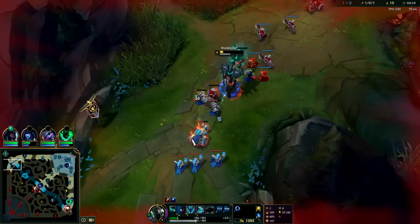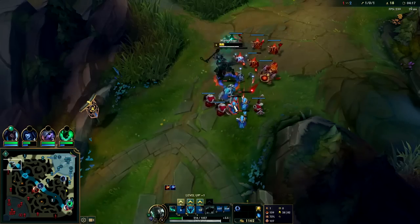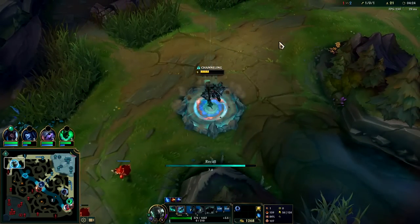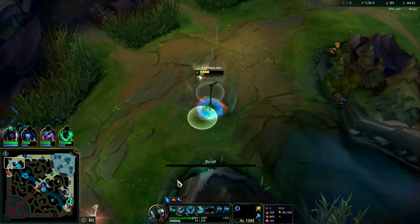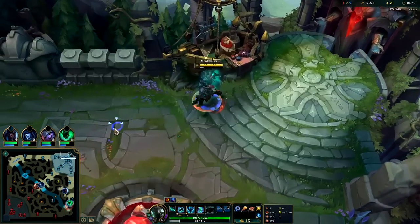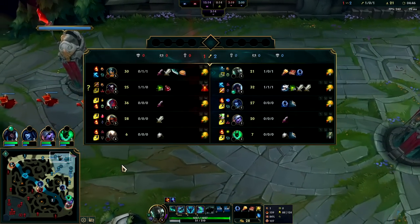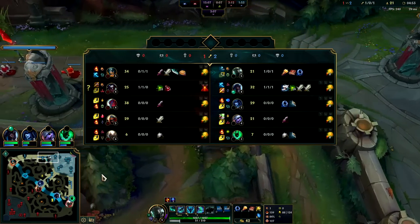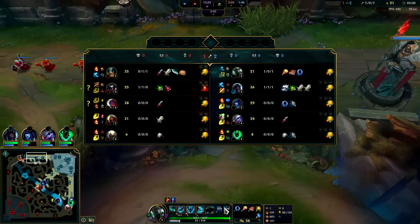We can look for the reset. You typically want to reset once you crash the wave. Mord doesn't have great mobility, so if you're missing a lot of health or sitting on a lot of gold, you can crash-reset if you're not level 6. Once you're level 6 you can stay pushed up if you have R, because if you get ganked, you can R their jungler and solo them — junglers usually don't hit level 6 as soon as you do. Top and mid are the fastest level 6s in the game typically. Gotta watch out for his ignite — 180 second cooldown, shorter than ghost or flash, so it'll be up before any of our summoners are.